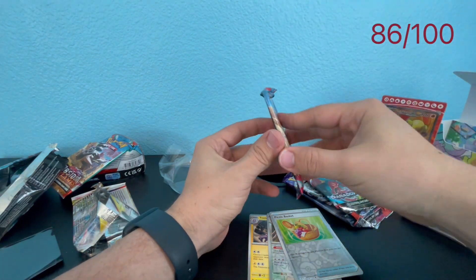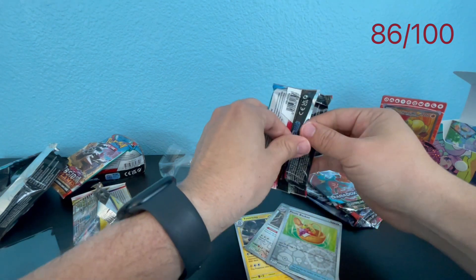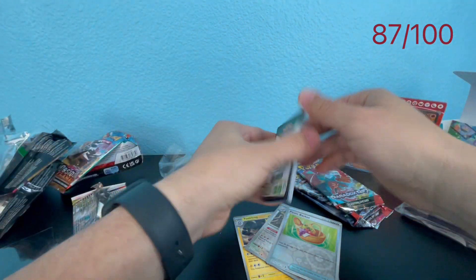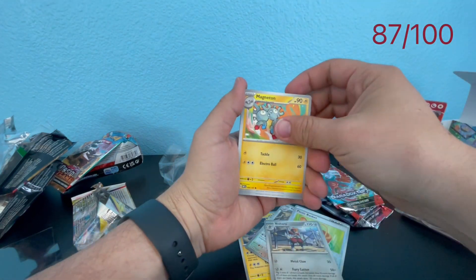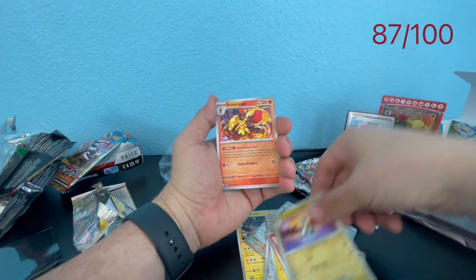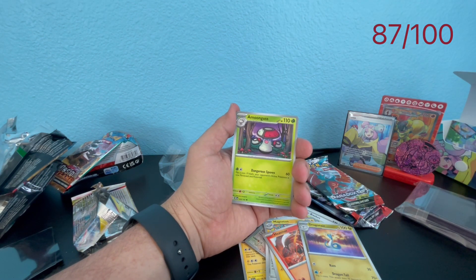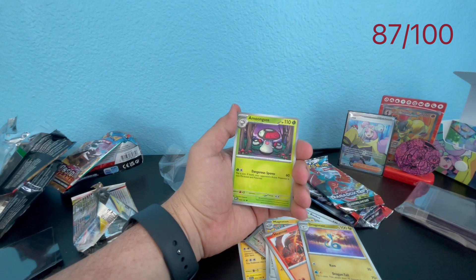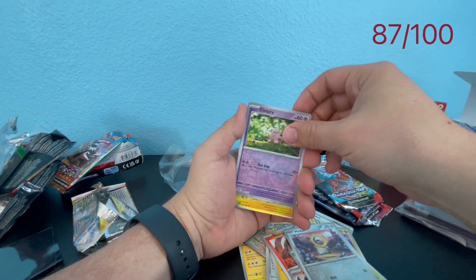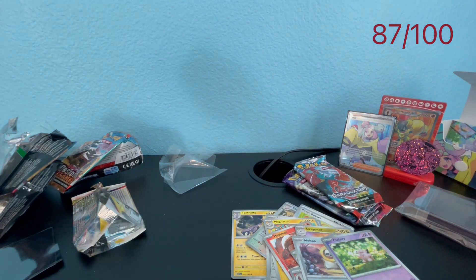We're going to get one from Obsidian Flames. The biggest hit is Charizard, of course, but nobody wants Charizard — I don't want Charizard. I'd love to get the Iono in the Iono box. We got Tentaclub and Furret and Toxapex — nothing from Obsidian Flames.